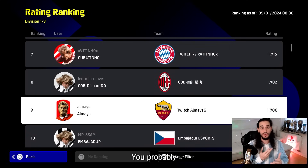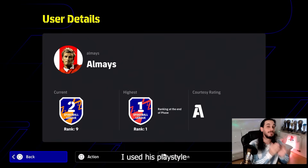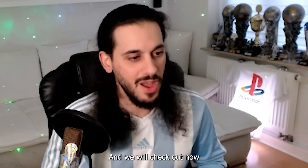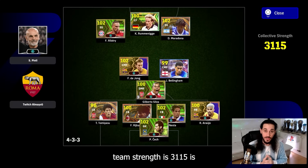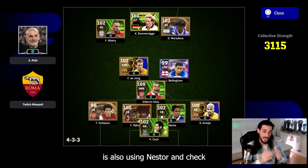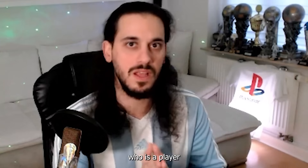Ninth place is Almais — you've probably heard his name, as he was the previous rank number one, and I made a YouTube video about his playstyle. His manager is Pioli, a quick counter manager. His collective team strength is 3115. His formation is a 4-3-3 flat. He is also using Nesta and Czech, and at the fullback positions he's got Araujo and Tomiyasu.